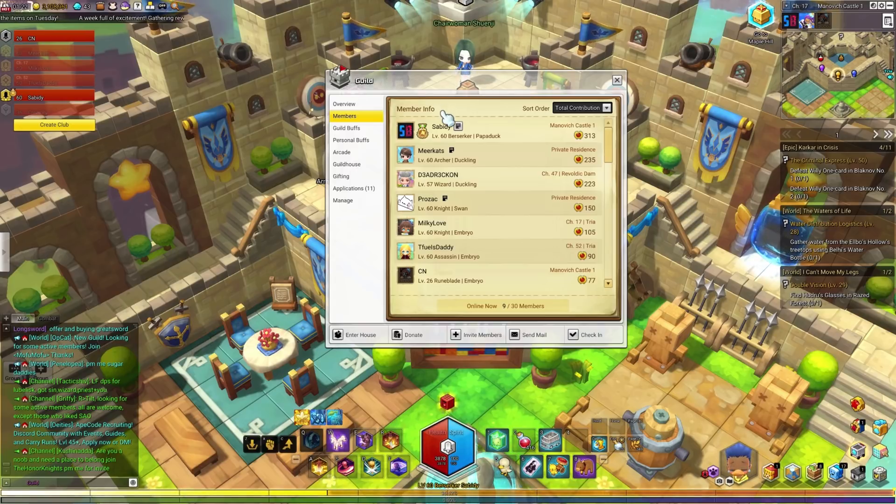Here we have the members tab. On the right side we have the sort order — I like sorting it by contribution, but you can click it and sort it however you would like.